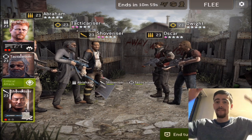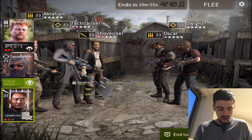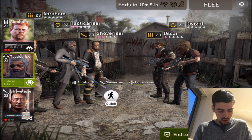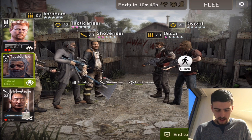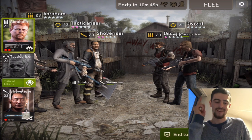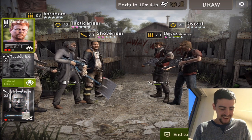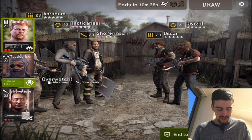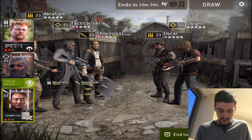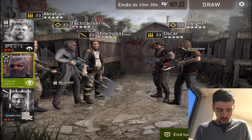We killed all the walkers. Now comes the hardest part — finding the flag you need to pull in order to open the gate. Tactical Riser, press on him and look around... flag! We got it — one point. Now we move Abraham. Let's go. We enter and need to find and open the gate. Found the gate — let's move in closer.